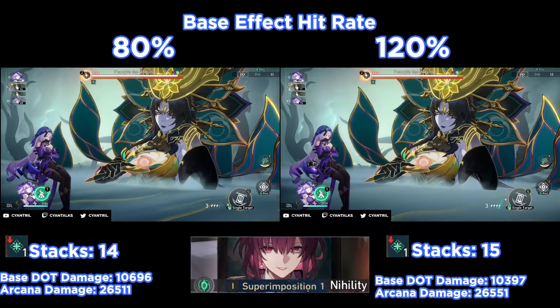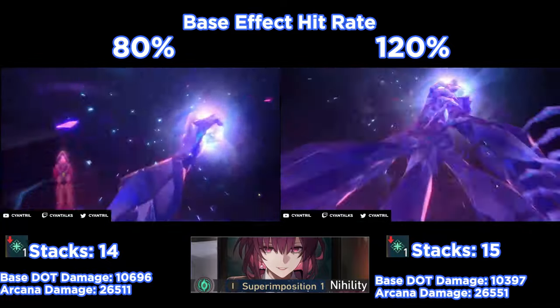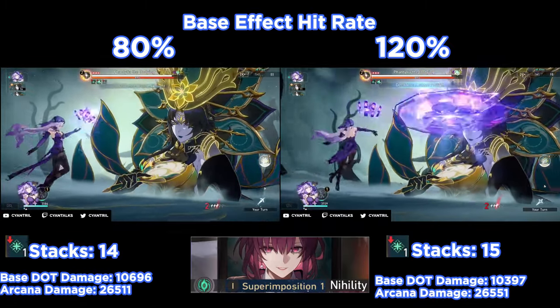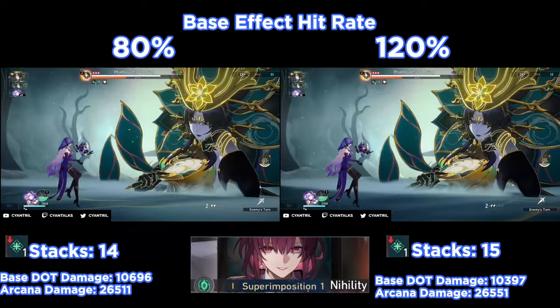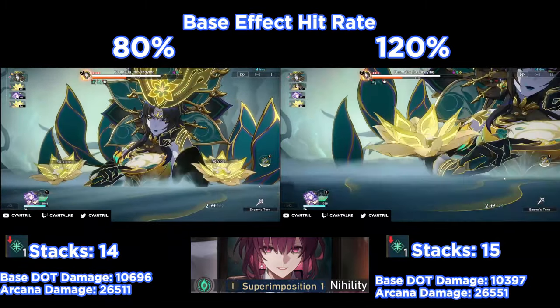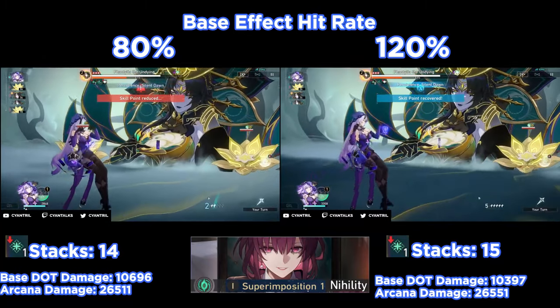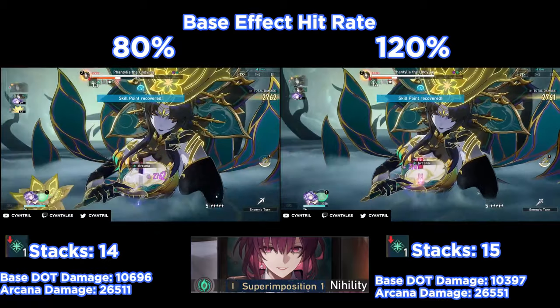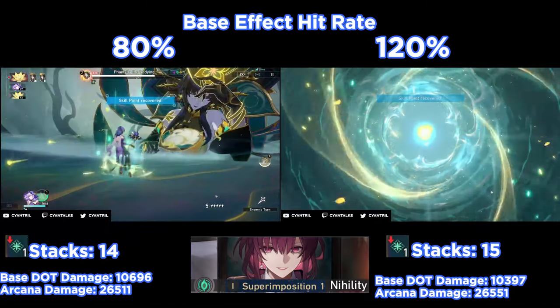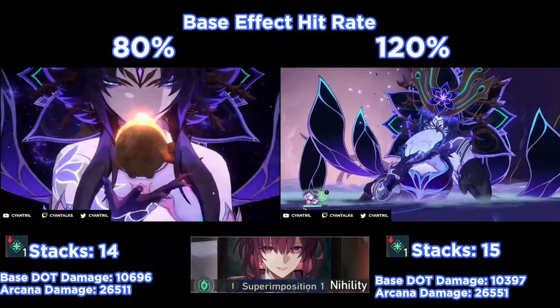Casca's Light Cone is very unique. The Erode debuff will count as an extra — actually two extra stacks — to your Arcana, which makes it very powerful. Instead of most setups getting 13 stacks, you will see here that it does get up to 15 stacks, which is very good. The damage is still mediocre compared to Sample's Light Cone, but it's not bad at all if you do have it, as you get the speed bonus.